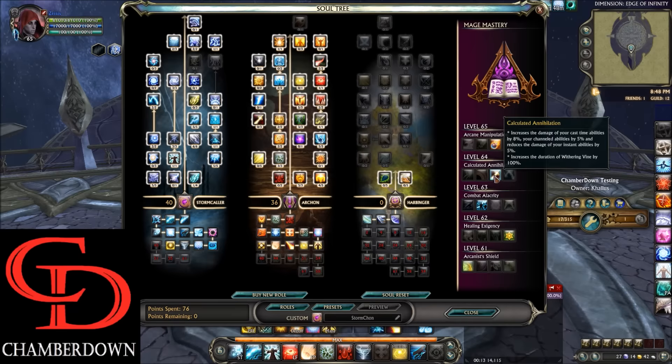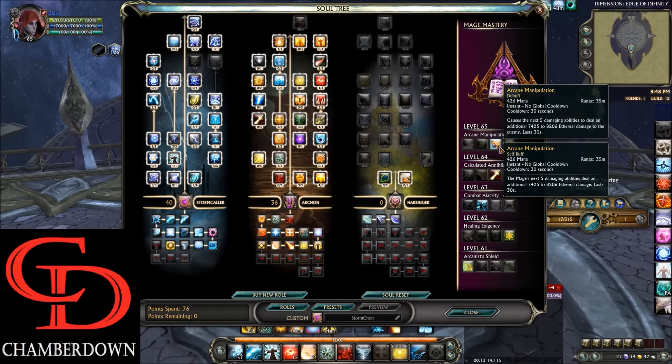Level 64, we take Calculated Annihilation. This increases the damage of your cast time abilities by 8% and your channeled abilities by 5%, but it reduces the damage your instant abilities do by 5%. Since the majority of this build is cast time abilities, this one is the no-brainer. Then level 65, we take Arcane Manipulation, because this is really easy to preload and get some pretty solid DPS out of.